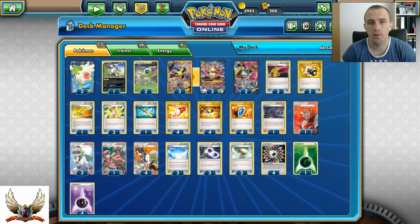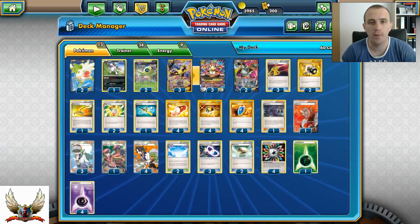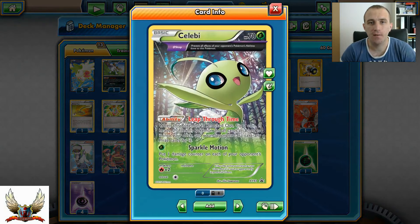Since we don't have Dimension Valley or Super Scoop Up anymore, we really need extra damage input. I decided to go with Celebi, which has Delta Stop to prevent all effects of your opponent's Pokemon's abilities done to this Pokemon - which means Garbodor is probably not going to be able to stop Leap Through Time.